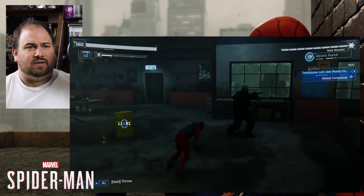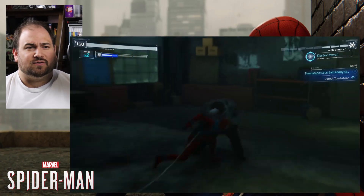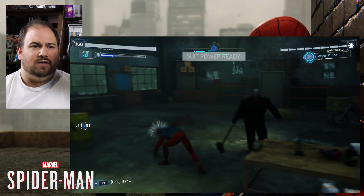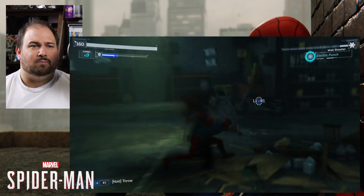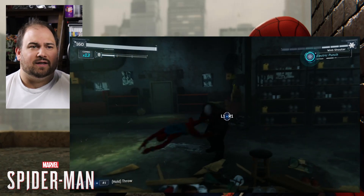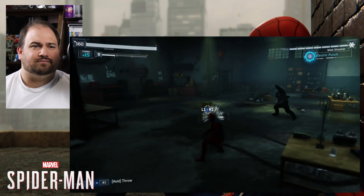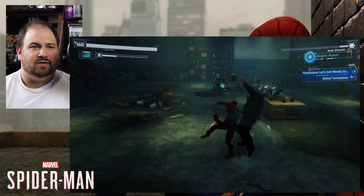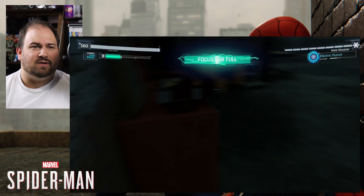Looks like I'm fighting Tombstone — I gotta figure out how to do it. Okay, it looks like you just fight them like any other big guy. All the big guys, what you do is you back off away from them and you just web them a lot until they get sticky. And then you can pull yourself to them and kick them a bit. Pretty simple. You kind of learn how to do this because the first guy you fight in the game is the Kingpin.